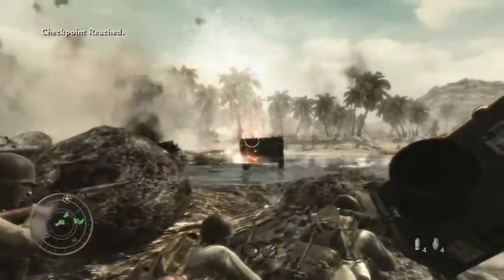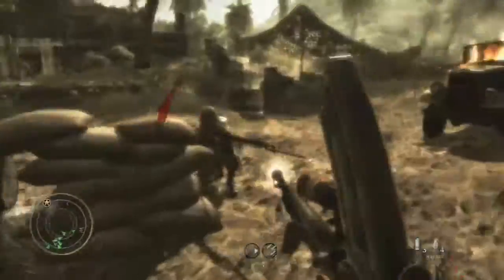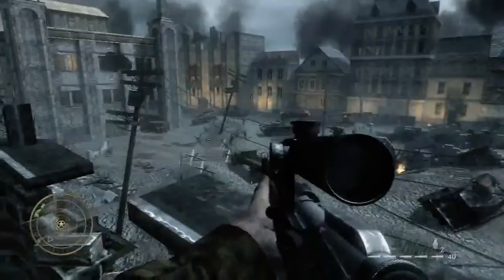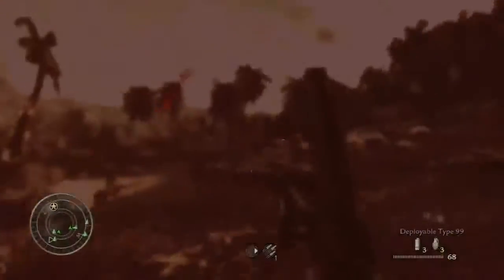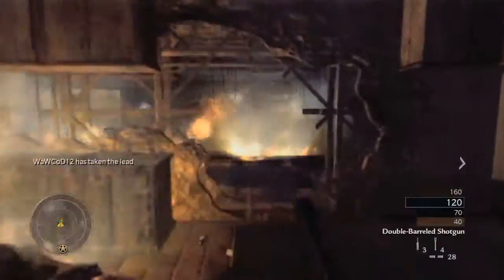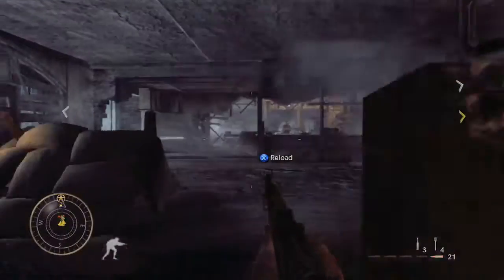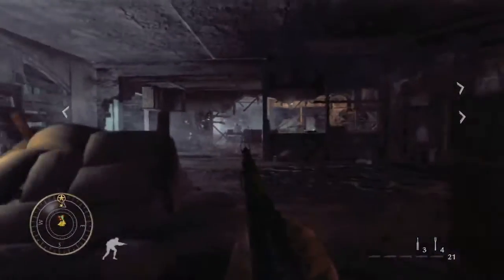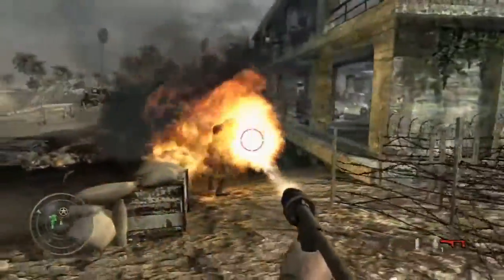The authenticity you expect is standing at attention. You'll rekindle your relationship with the M1 Garand and a host of other era weapons, and this is really where you appreciate playing in two different locations. The Japanese have entirely different weapons from the Germans, and you'll undoubtedly find a favorite from each country. Stopping power, range, bullet penetration, recoil, and reload time are all parameters of each gun that can easily be felt and quantified. One new addition is the flamethrower, and once you find it, you're on easy street.